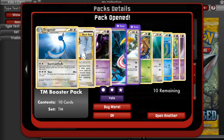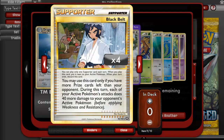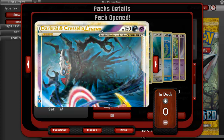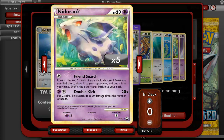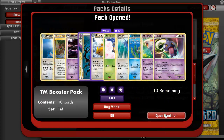Next pack. We got a Dragonair, which I didn't have, so that's good. We got a Black Belt, a Haunter, the top half of Darkrai and Cresselia Legend. Nice. I don't know what it does because I don't have the bottom half, but we'll find out later. A Dragonite reverse, a Kricketot, a Jatini, a Tentacool, a Nidoran Female again, and a Shuppet. I'll open another pack.